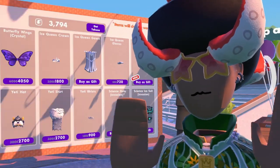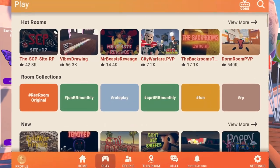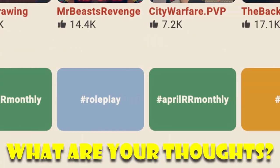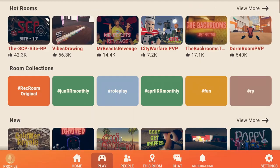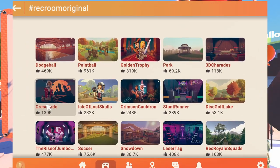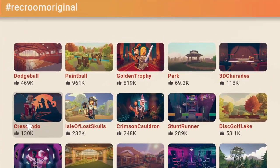Basically, some players will see that inside their play menu on their watch UI, they'll see these room collections. These are essentially just a bunch of different colored boxes with a bunch of different hashtags on them. And whenever clicking them, at least according to my friend, it'll just take you to this new menu, and it'll display the actual hashtag as its title.